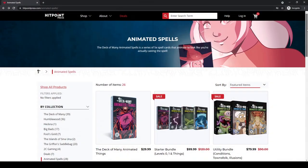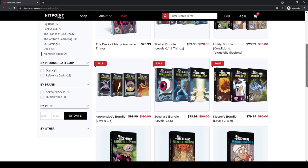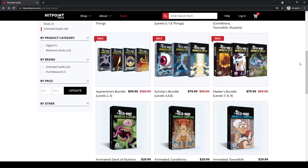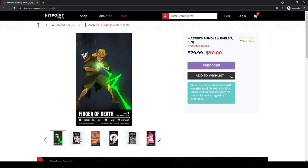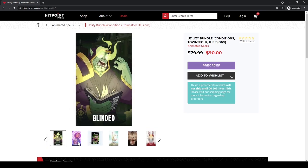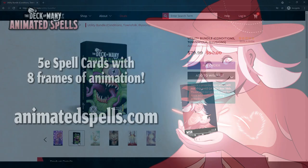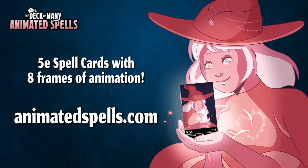Many thanks to Hit Point Press and their Deck of Many animated spell cards. We reviewed their first sets of animated reference cards about a year ago in a video you can watch up there. Now they have a whole new set of cards filling out those higher level spells, plus giving you some fun things like animated condition cards, townsfolk NPC decks, and cool illusions. They're helpful reference cards to have those rules handy when you need them during gameplay, and they just look amazingly cool! Check out their discounted pre-order bundles now before the sale ends at AnimatedSpells.com.